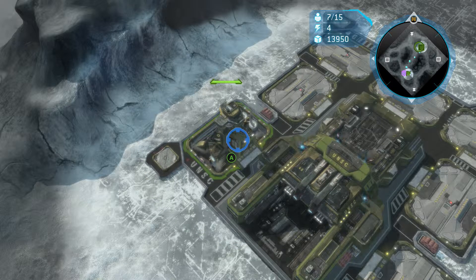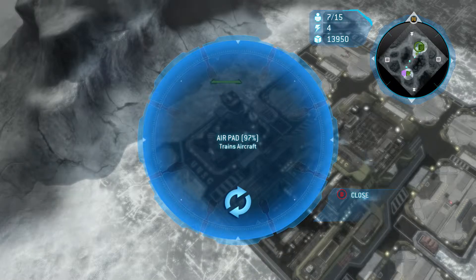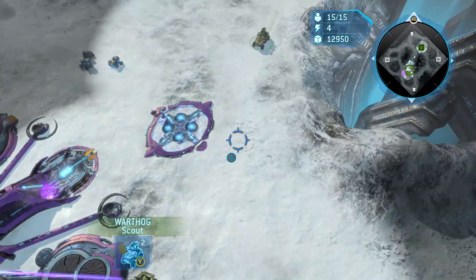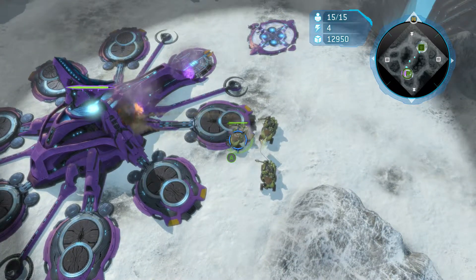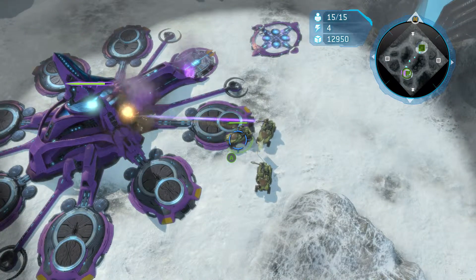As soon as your air pad's built you're going to want to build four more hawks. This is going to be a bit of a grind to be honest, but I don't think there are many other options to do it any faster, and then you can just destroy their base straight away.